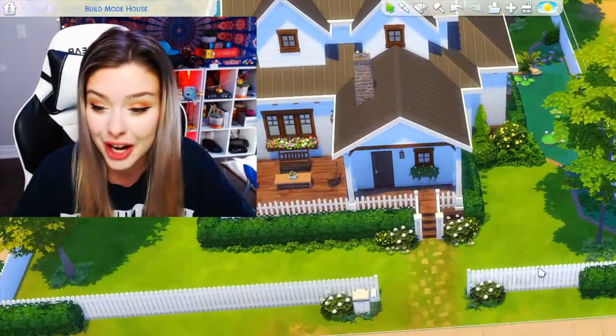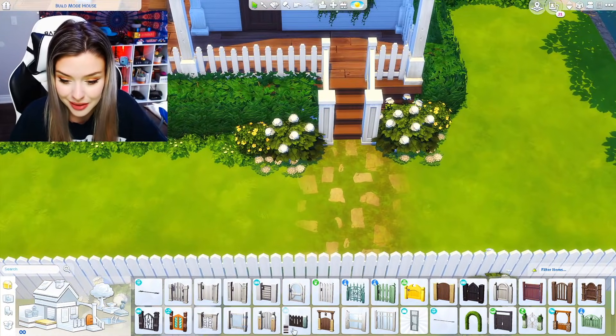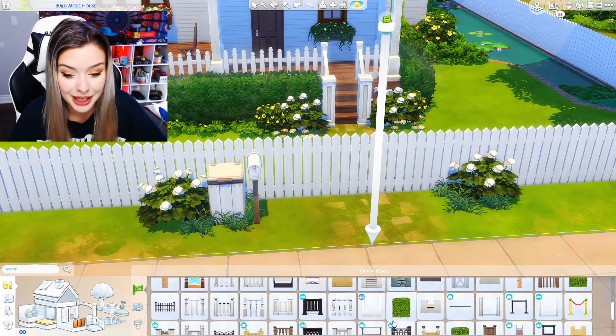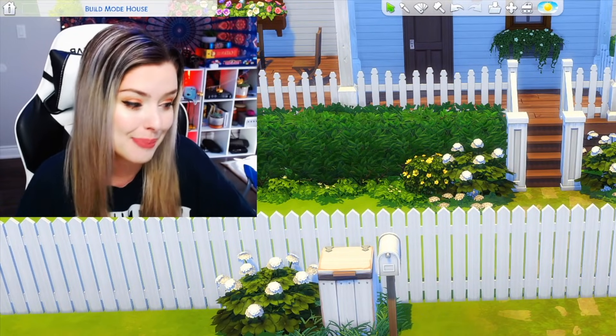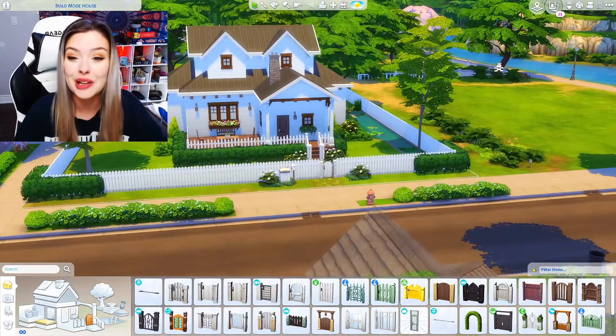We need a gate! Oh my God, I almost forgot that. Can you put a gate at the top of stairs? You can't. I'm going to have to put a gate back here — that's okay, minor setback. It's kind of just a cute little gate like that. Let's go inside.